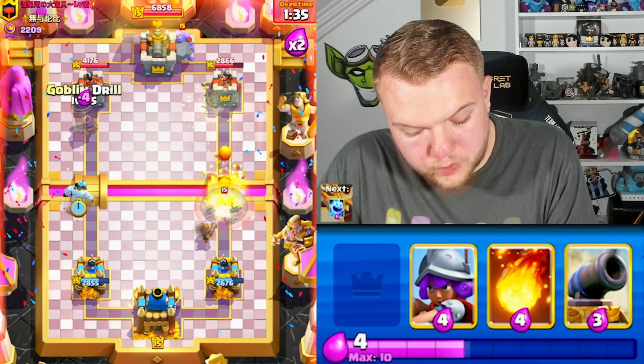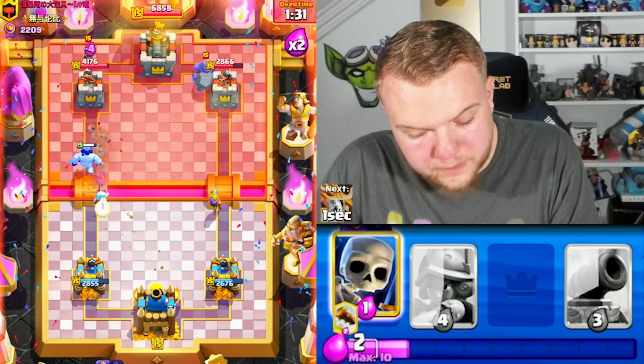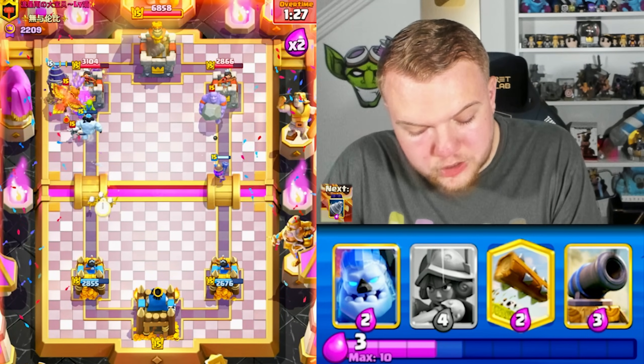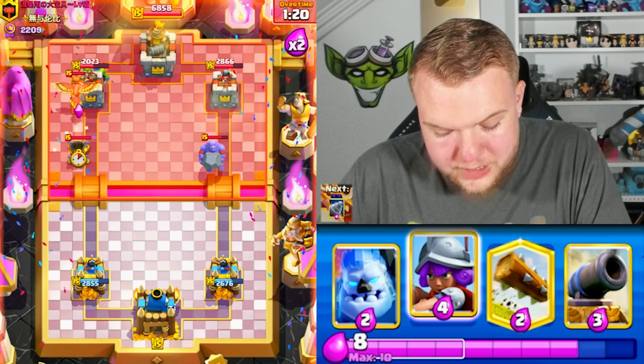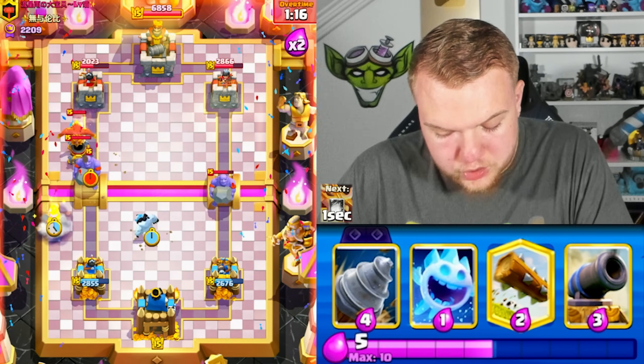Log, Ice Column. He actually goes Bowler to the right side — wait, this is a great opportunity to go Drill. Fireball on top of the Bomber to maximize damage with the Goblin Drill and take advantage of the fact that he just cycled the Bowler. I think that was a big mistake from him — cycling the Bowler in that situation is not something you should do.